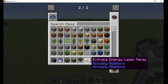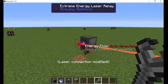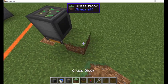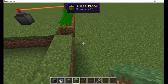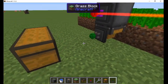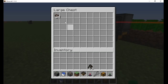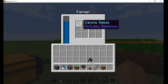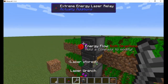Any of the three energy relays will work, but the higher tiers do lose more power per transfer. Using the laser wrench, I right-click both relays to connect them. Now I make a 9x9 square of dirt one block below the farmer, and it begins planting the seeds automatically. Then I attach an item laser relay to the hopping interface to extract the crops. Although one field will work for this example, I wanted to speed up the production, so I add three more farmers with hopping interfaces below each one, stacked on top of each other.